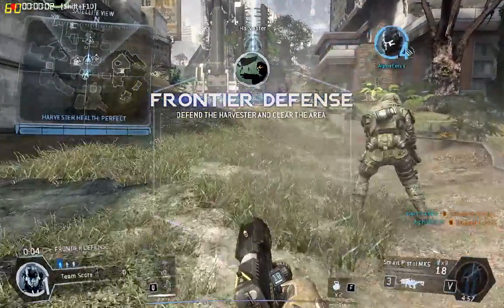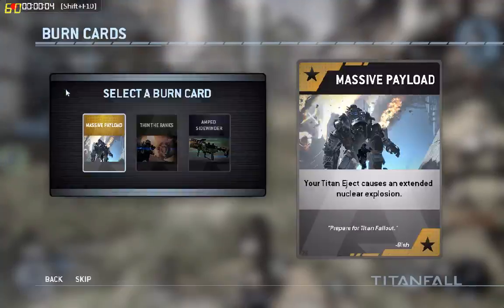Time to go to work, team. The Harvester's online. Protect it from the IMC and keep the area clear.